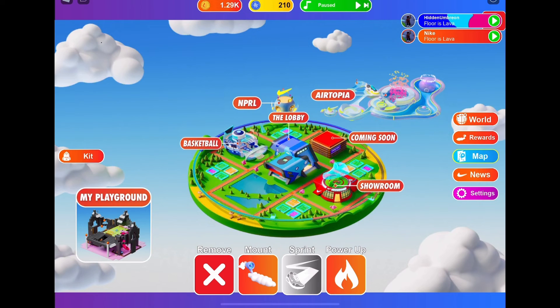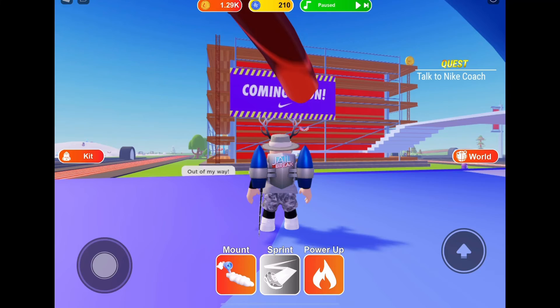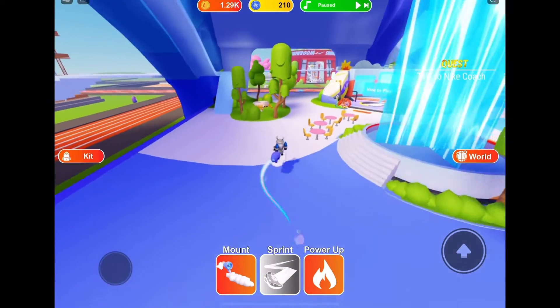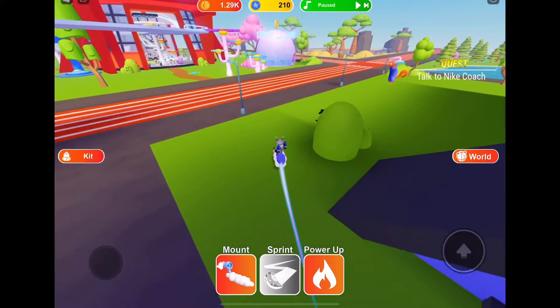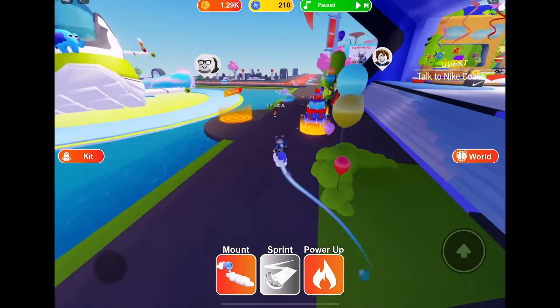What you want to do is press map and teleport to the lobby. Once you get to the lobby, depending on how much luck you have, that will determine how quick you get there. But basically you just want to follow where I go — head to the back and go around here.